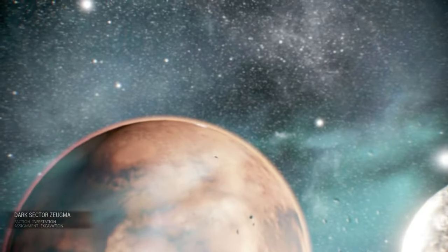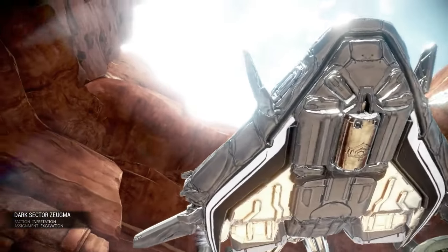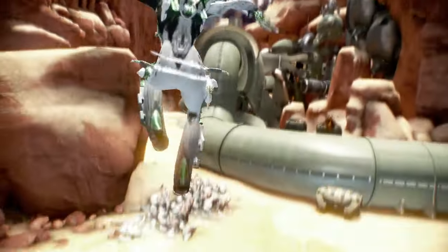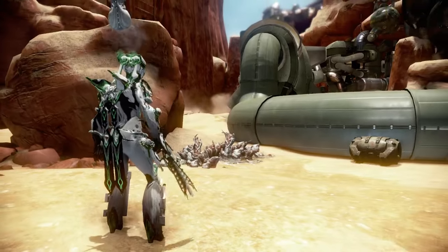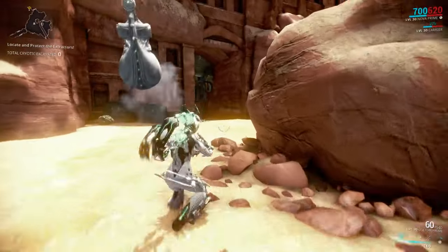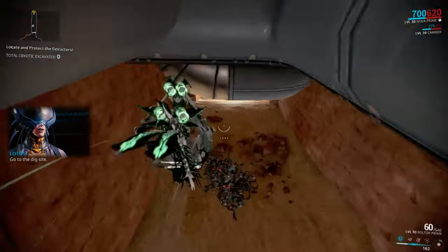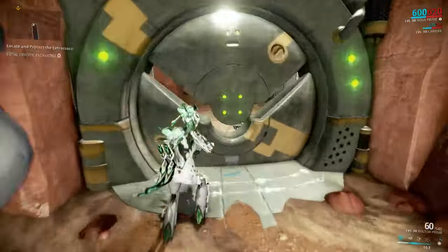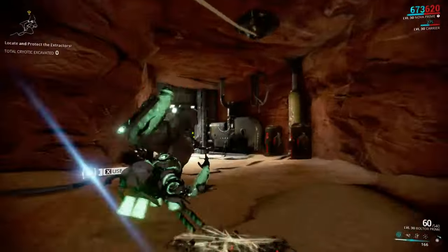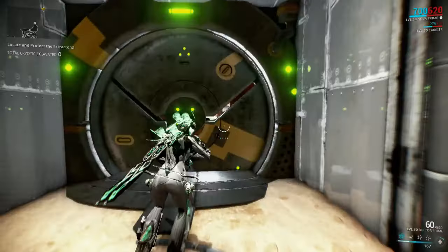It's the same one I did last time, but here's the twist. I said in the last video that you need to do three excavators and then you can extract, and it takes about eight minutes. Well, as it turns out, you only need to do one excavator and then you can exit, as long as you complete the first one. And you can still get the same amount of credits that you would if you do three or however many. So I'm just going to run through, do one excavator, and show you exactly how this works.